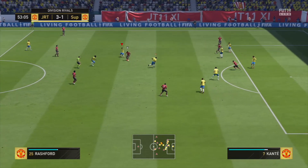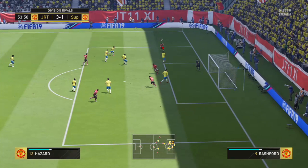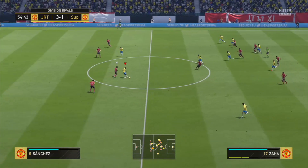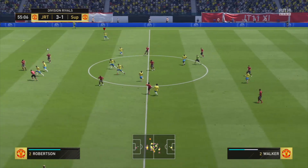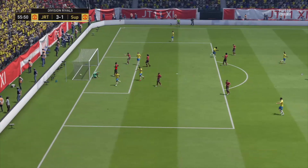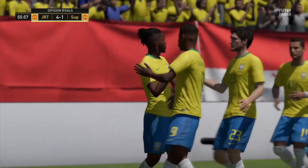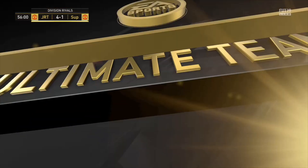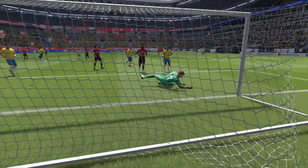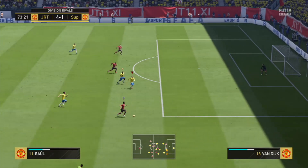The dribbling on this card is fantastic. Dribbling is one of those funny ones because it depends on how good you are with him — if you're going to utilize the five star skills, that is fantastic. He's a very agile player with 89 agility, 91 overall dribbling, 88 ball control and 83 composure. All around the dribbling stats are very nice and he feels very quick to move, very good at ball feints and skill moves. It's very flowing — it doesn't seem to struggle to move left and right at all.